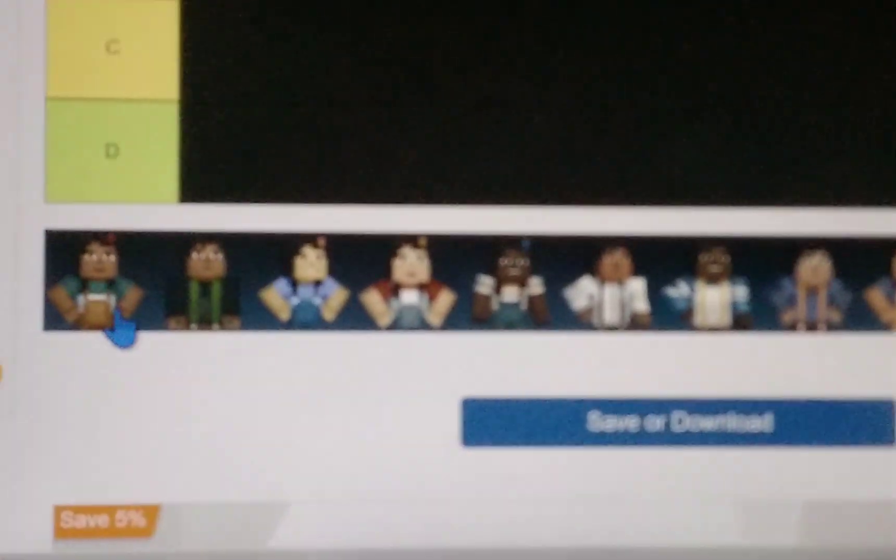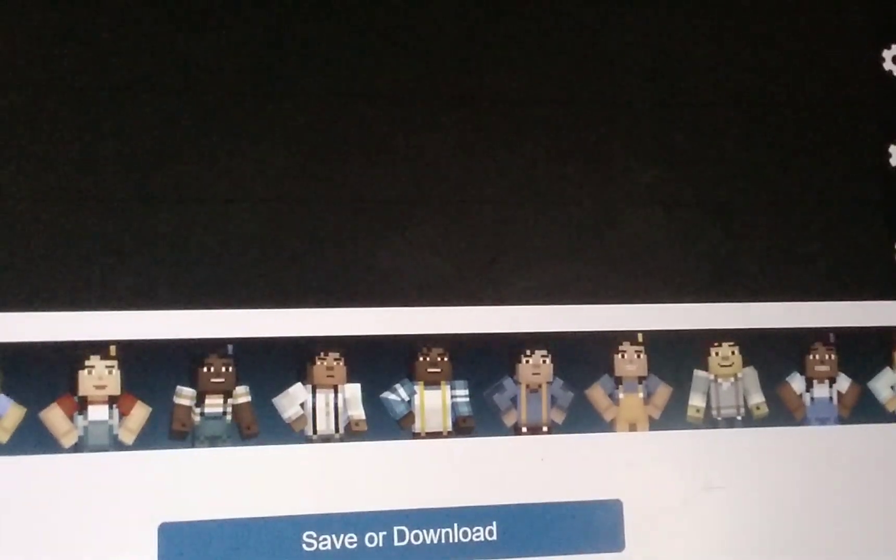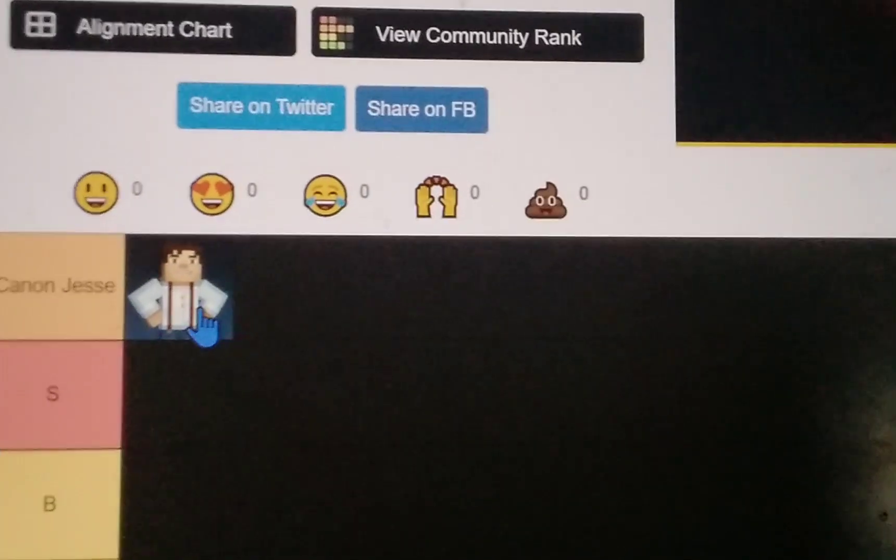Hello guys, welcome back! Today we will be rating the Jessies. We have these four characters. The first one is cannon Jesse, which is obviously the one we see in the promotional video. I don't really like him but he looks nice and fancy for adventure. Let's find the other Jessies — next up, oh hang on, let me fix that.